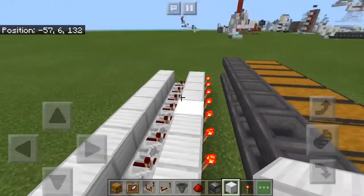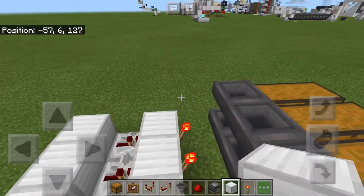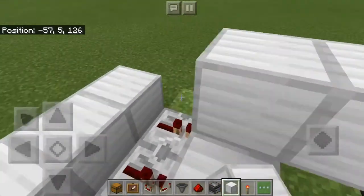Now that you've got the lower part of the item sorter done, you need to place a layer of blocks over these three systems, like this.